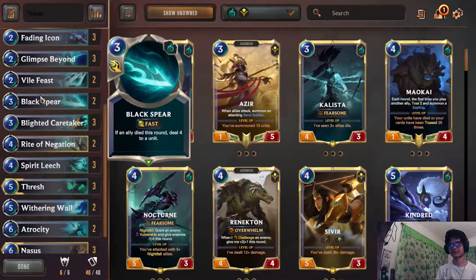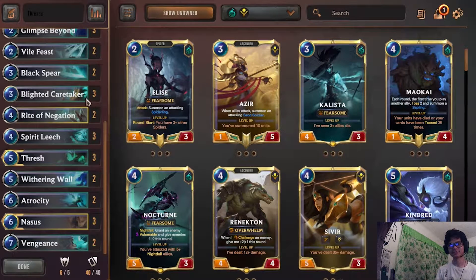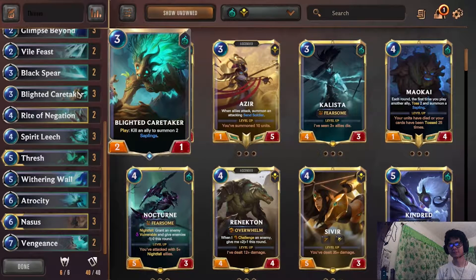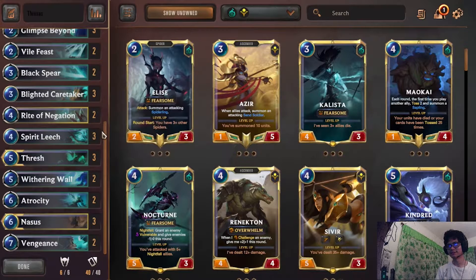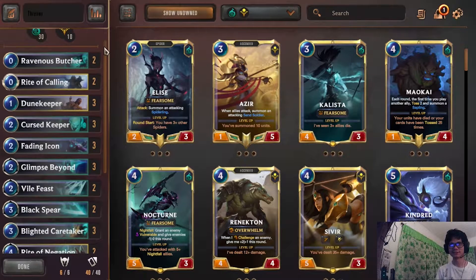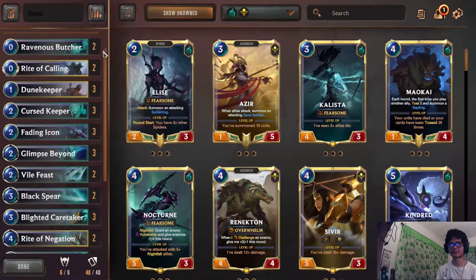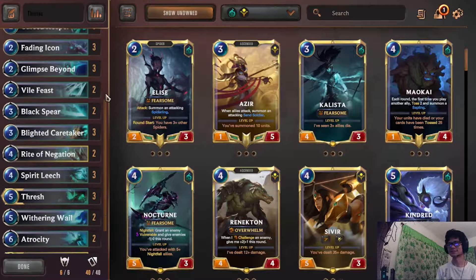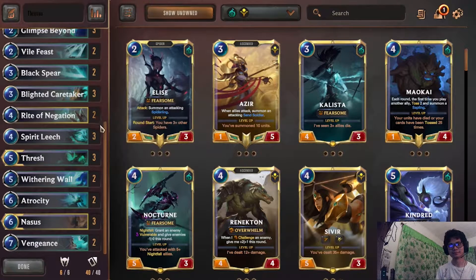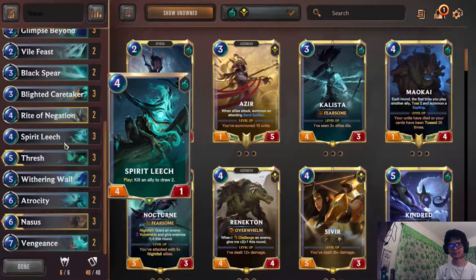Black Spear is good removal — you're sacrificing a lot so it's really good in this deck. I might actually run three Black Spears, but not sure yet. Caretaker is honestly the nut with the Keeper. If you're attacking odds it's the nut draw; if you're attacking evens, Butcher is technically more nuts because it's like 7 damage on turn 2.